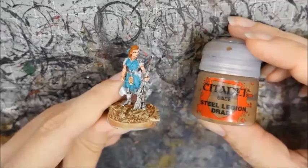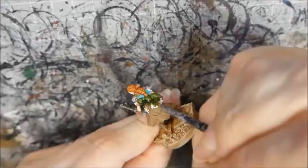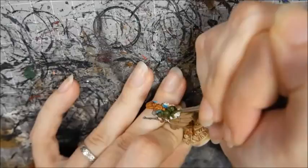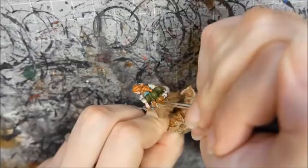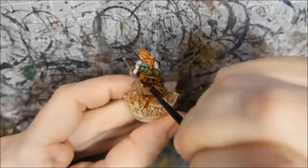I painted her leather with Steel Legion Drab. The bedroll was painted with Elysian Green with a wash of Athonian Camoshade, and then highlighted back with Elysian Green. I painted the arm wrappings with Rakarth Flesh mixed with Bone. I painted the straps and bags with Bloodtracker Brown. I washed the leather, straps, and bags with Agrax Earthshade. I also washed the metals again to try and make them look more tarnished. I picked out a few more metal details with Molten Bronze and washed them with Sepia.